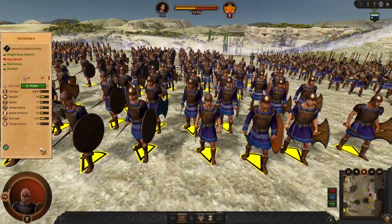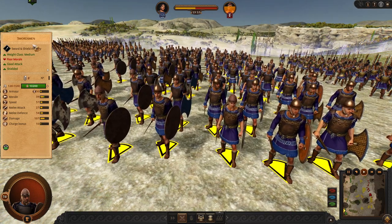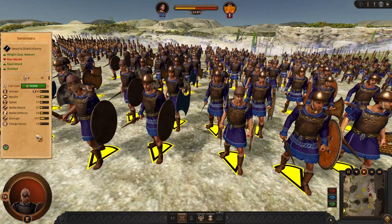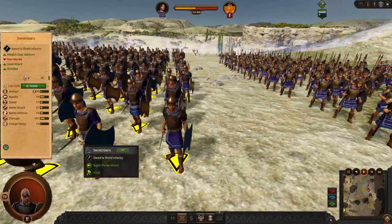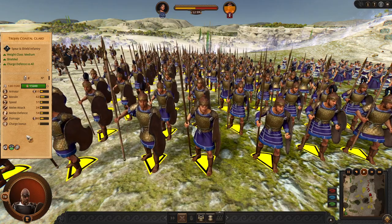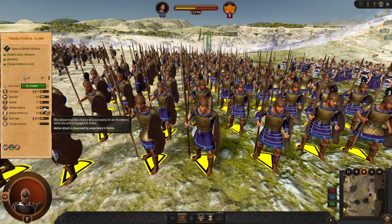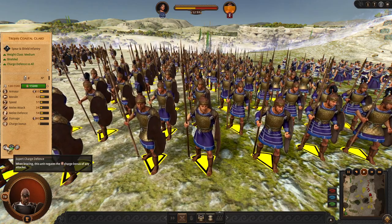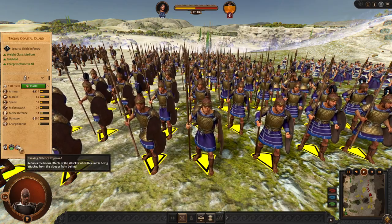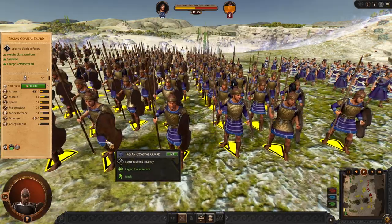For the frontline, or maybe early game kill line, we have the Swordsmen. Hector has these guys in the roster as well, and you can use them in the early game. Alternatively, you can choose to use a spear frontline instead. They have slightly lower attack, but they are used for holding the ground, stopping enemies from charging and protecting the flanks. These are a solid frontline in early game.